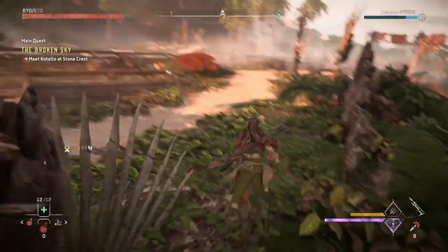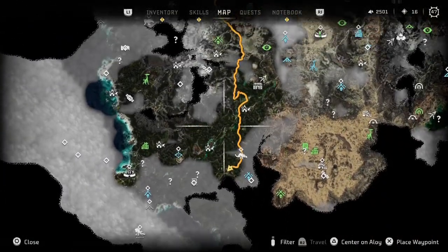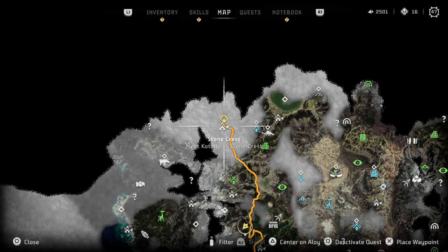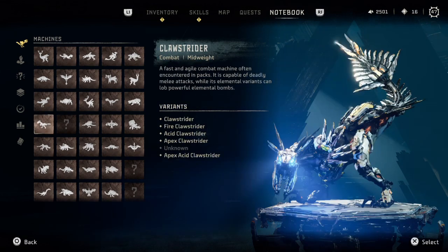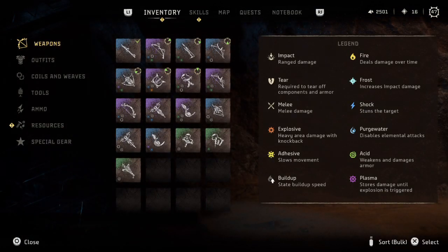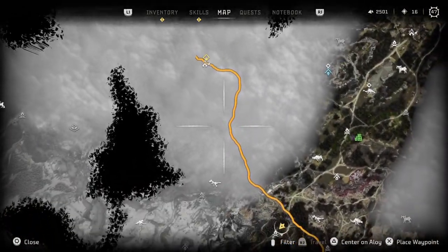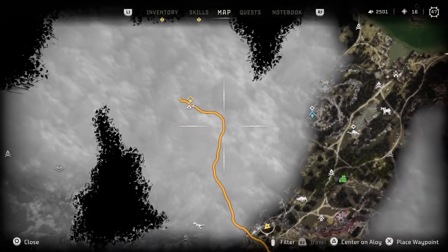Alright, so where are we at? We're way down here. I think it's time we start heading up. What's my shard count look like? Not too bad — 2500. Let's see what my notebook says. What are we looking for? Claw strider — we've got them all filled out here, we're missing one more claw strider. We have fire, acid, apex — apex acid — so I guess apex fire is the next one. We got 16 skill points we haven't spent yet.